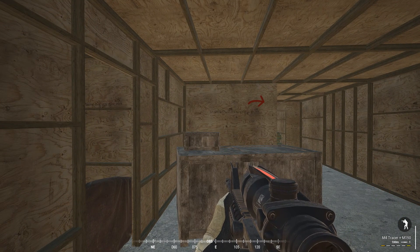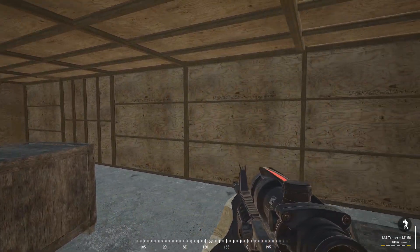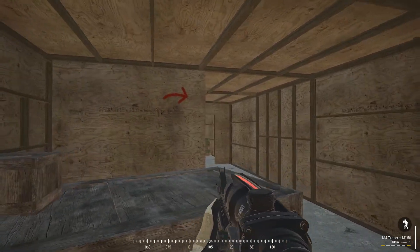Even if somebody is spamming on the chat — 'he's on the left corner, he's on the right corner of the building' — that's all bullshit, because you've already changed position. Smarter play, basically.